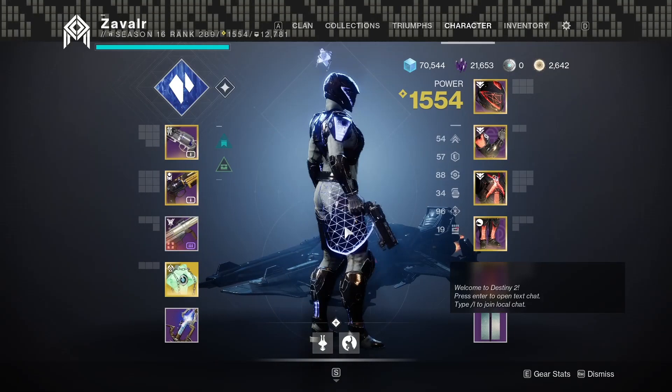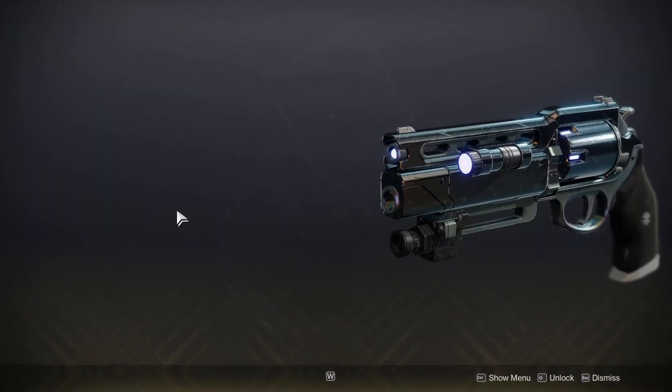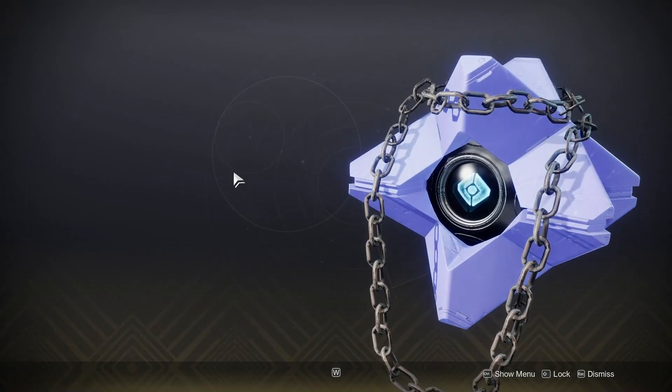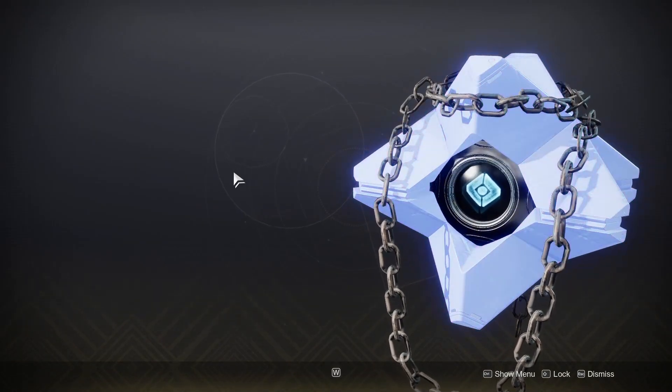This shader specifically looks really, really good on the new Garden Games armor. It looks good on this Fatebringer, and it could look really good on ships as well. Here is also a ghost shell that goes really well with this shader — it is completely rainbow. It's honestly so cute.